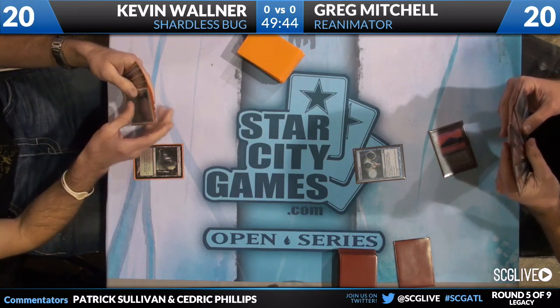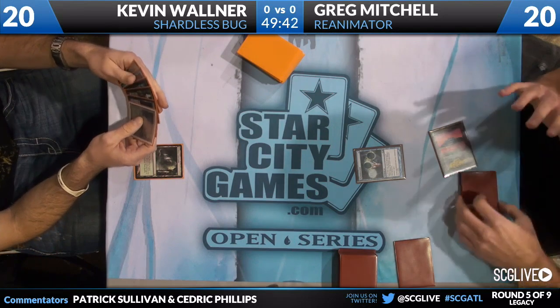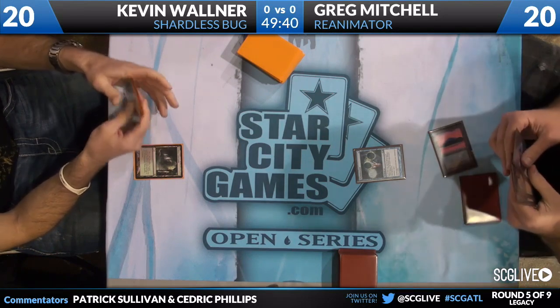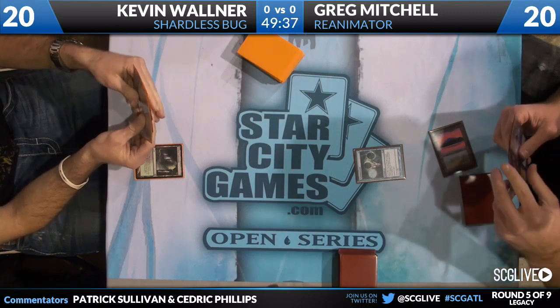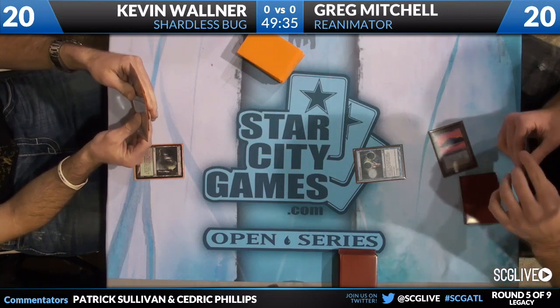We'll see if he's able to accomplish that. Greg is 4-0, and as is Kevin. So we're going to move right along into Round 5. He has Dark Ritual and Chrome Mox in his deck — he is much more of a hybrid Storm Reanimator deck than he is a pure Reanimation deck.